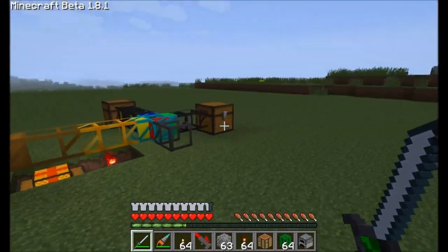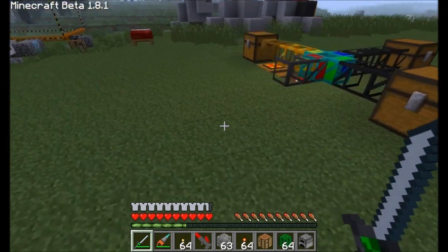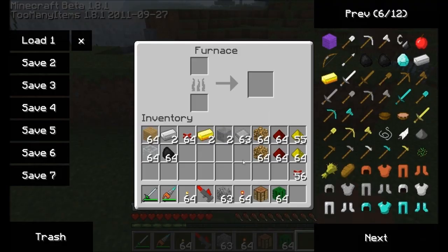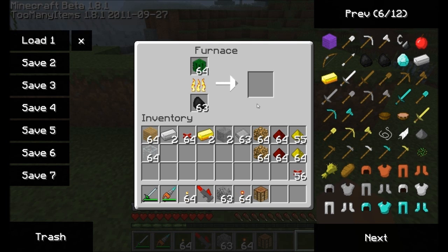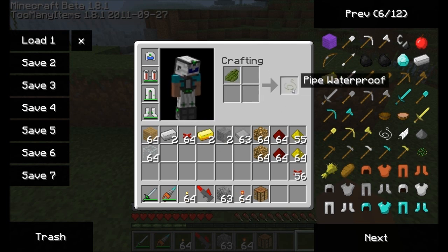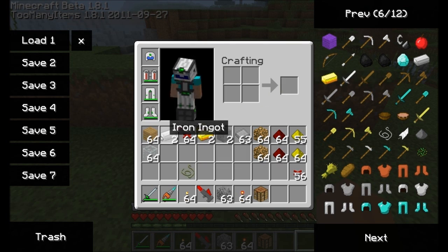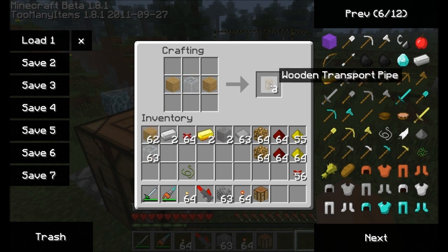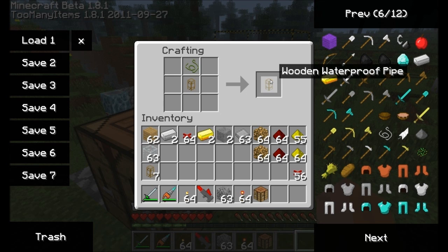So that wraps up the section on item transport pipes. Let's now talk about transporting liquids through pipes — you're going to need a different type of pipe entirely. In order to get that pipe, first you're going to need to get some cactus and cook it in a furnace. When you cook cactus in a furnace, you get green dye — cactus green. If you place the cactus green in a crafting table all by itself, you'll get pipe waterproofing. This will allow you to create waterproof pipes. Simply create your pipe as usual — here we have a wooden transport pipe. Place that in the crafting table with a piece of pipe waterproofing above it, and you'll get a wooden waterproof pipe, which is different from the wooden transport pipe because wooden waterproof pipes transport liquids.